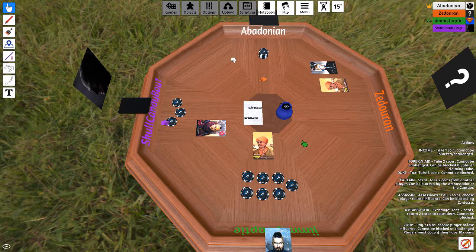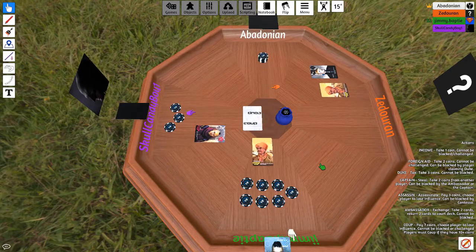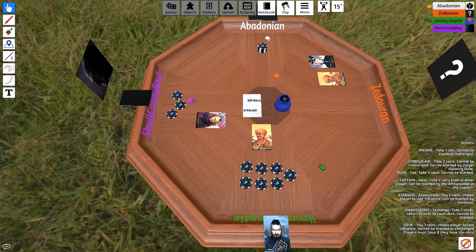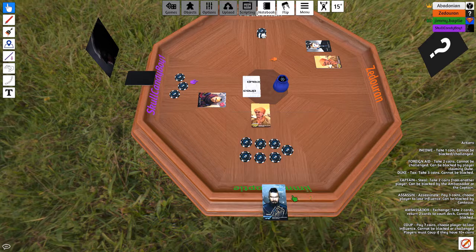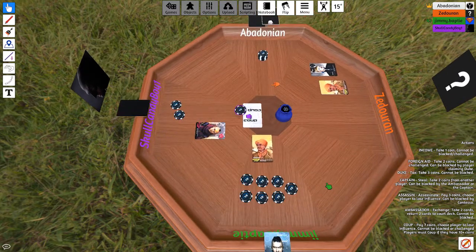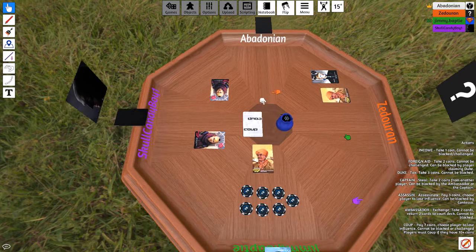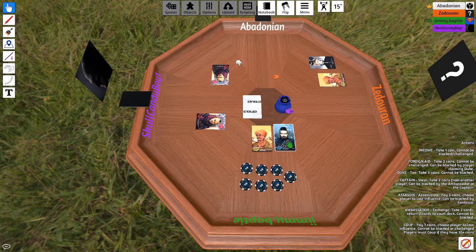Steven's the most likely win. He's 100% going to win, but I'm going to assassinate him anyway. Steven now either has a Captain or Ambassador. Jimmy does still have a chance. I pay seven — Jimmy's out. And Jimmy didn't even have a Duke. He was stealing. Josh, your turn. I'm going to foreign aid. I steal two. Captain can block stealing. Ambassador can block. Steven will win — there's nothing you can do, Josh.